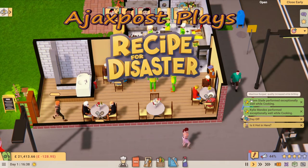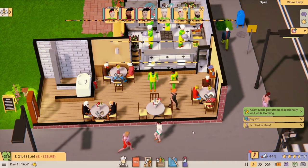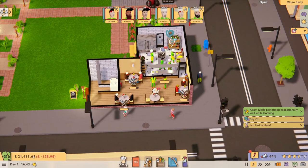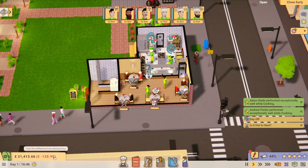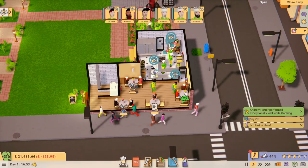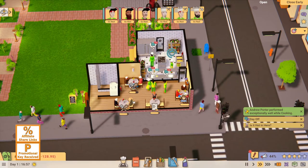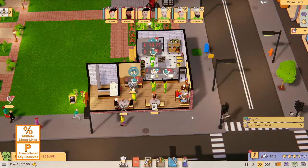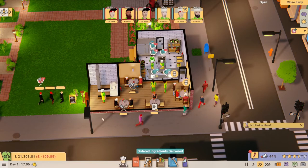Hello and welcome. My name is AjaxPost. Join me today for the start of a brand new series for Recipe for Disaster. And why are we starting a brand new series for this game? Because it has just exited early access and is now officially released. Build version 1.something, because developers like giving numbers to their various versions.